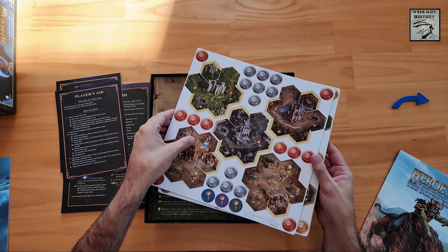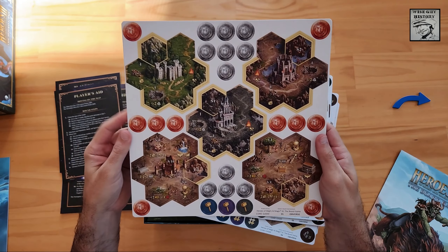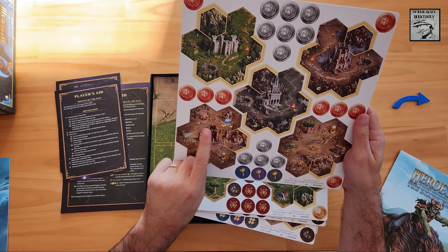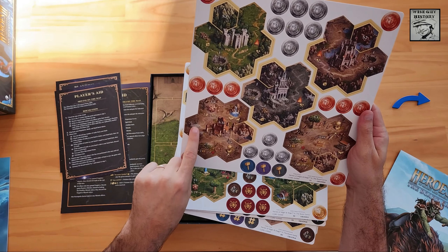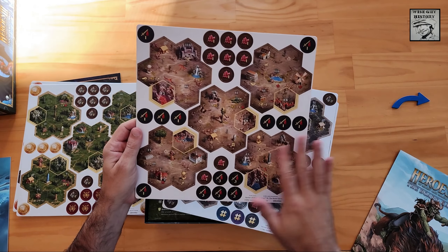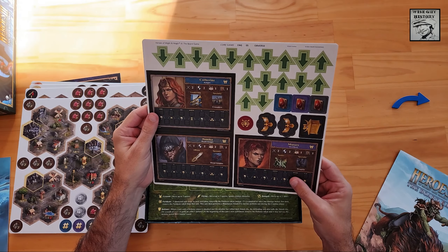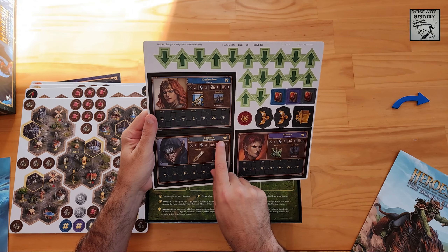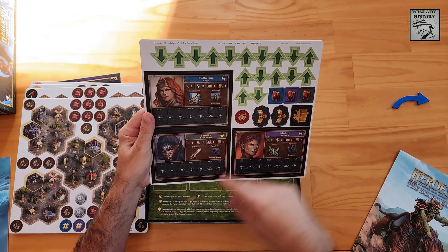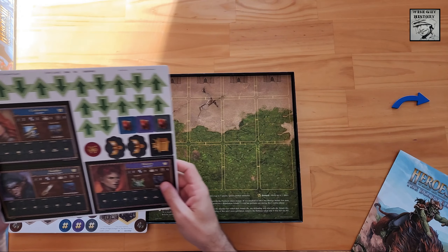There are player aid cards summarising the combat round steps, the actions you can take, and the round steps. Then we have the punch-out boards — one, two, three, four, five of these. This is very reminiscent of Mage Knight — the hex-based tiles, even the art looks very similar. The Roman numerals show the level of enemy forces you may encounter. All of these are various locations you can visit across the map. Really nice art — it looks really cool with different environmental themes. These are the character cards showing their name, role, starting hand, special cards, offence, specialty card, and particular ability. They're double-sided with different characters on each side.